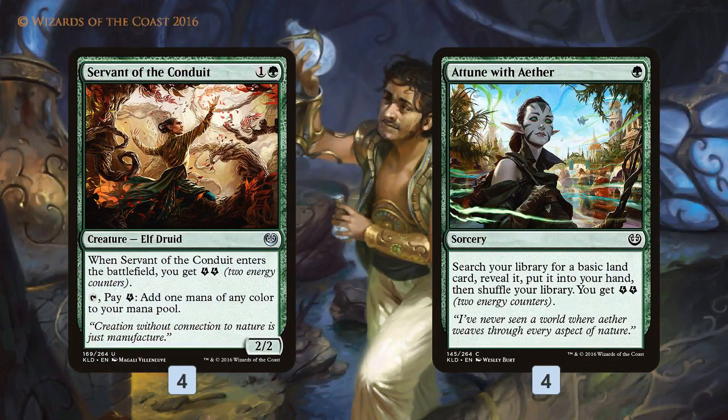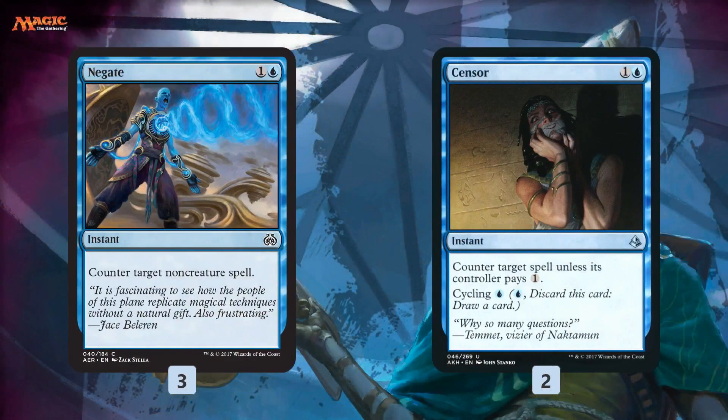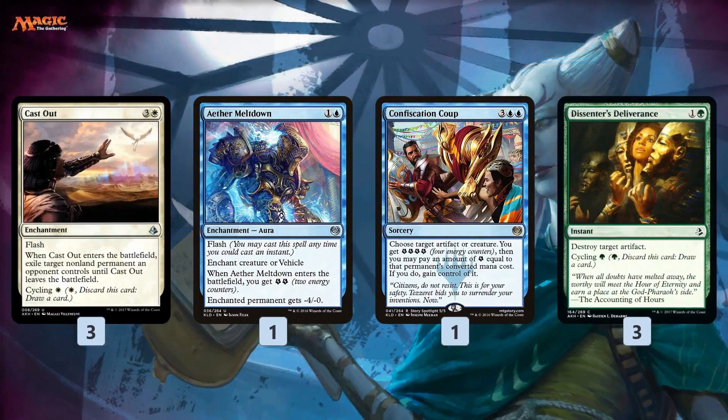The rest of the deck includes Servant of the Conduit and Attune with Aether, basically to help fix our mana. We don't have major energy payoffs — we're not really an energy deck — but Attune makes sure we have enough energy to keep using Servant and cast our spells on time. We also have three Negates, which are very good against Marvel and control decks, and still fine elsewhere — they hit Heart of Kiran or Gideon against vehicle decks, and Liliana's Mastery or Dark Salvation against Zombies. Censor has super low opportunity cost because if it's not good we can always cycle it away for one mana.